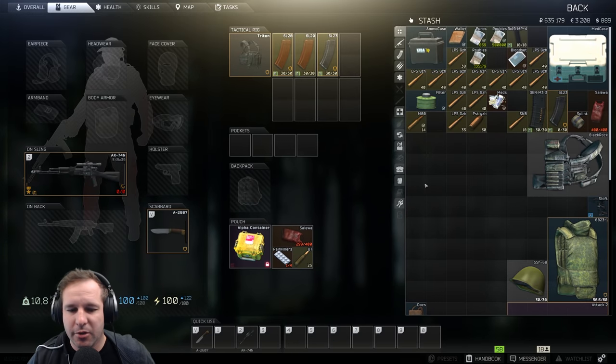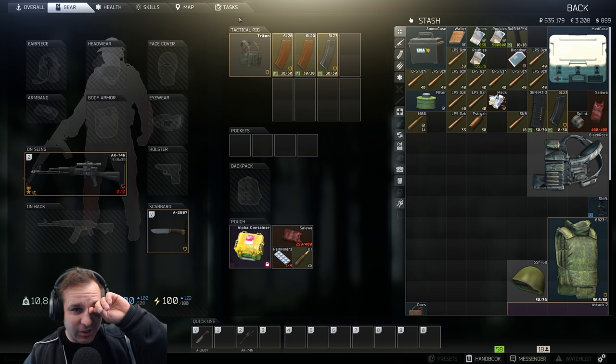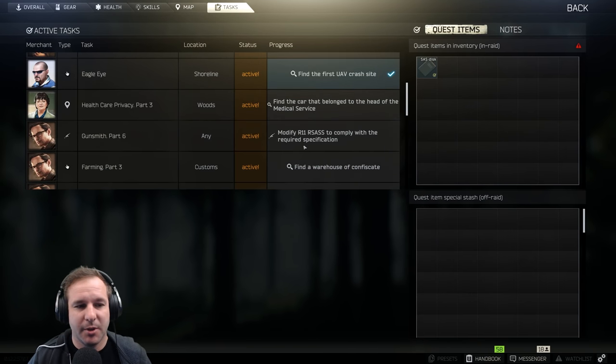Hello and welcome back to episode 34 of the Raid series. We just got Punisher Part 4 done, which means we can crack into Punisher Part 5.